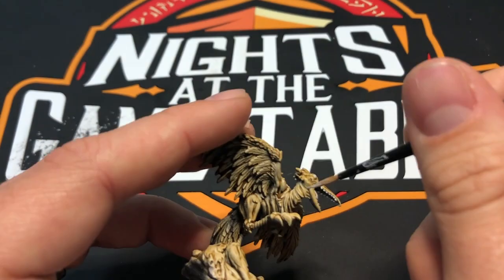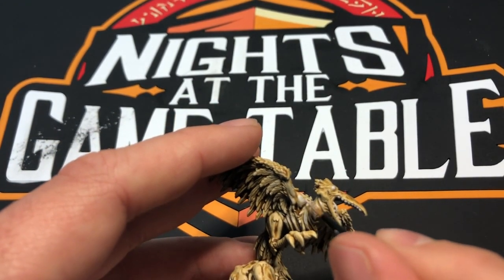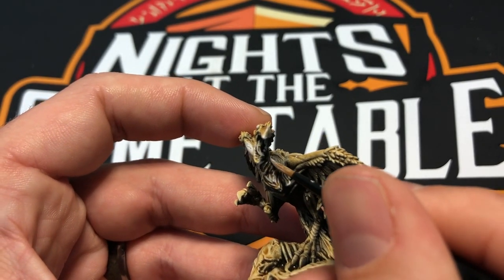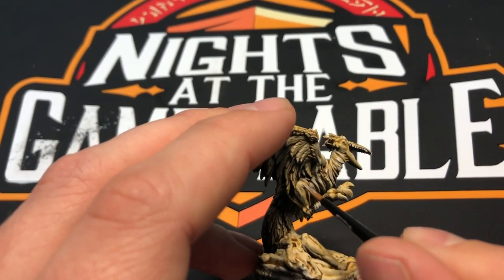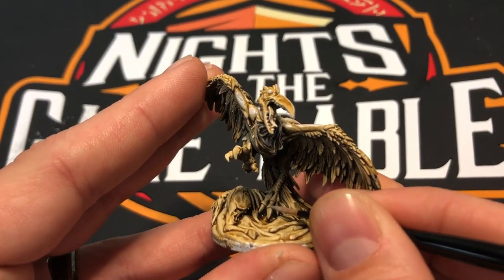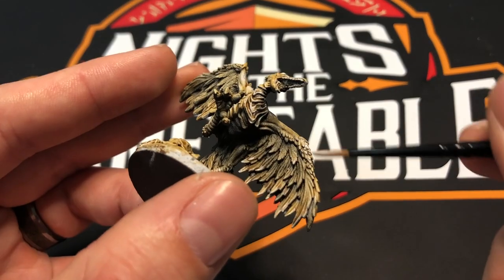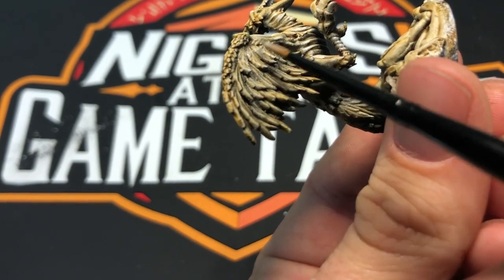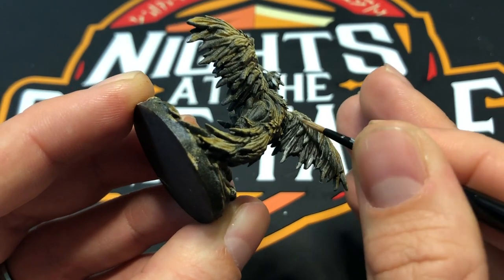Now I'm going to try to hit it with a light highlight all across the body, trying to pick out those spots in the darker areas like where the zenithal prime did hit on top of the wings, just some of those deeper bits. Obviously want to hit the ends of the claws and toes. A big part is going to be plucking out some of the detail on those wings — just give them a little brush. You don't have to be too finicky, mostly just trying to bring out some color and some of the detail because we're gonna go back over that.